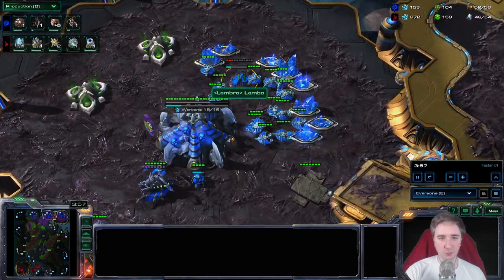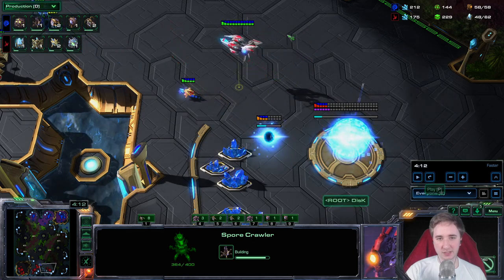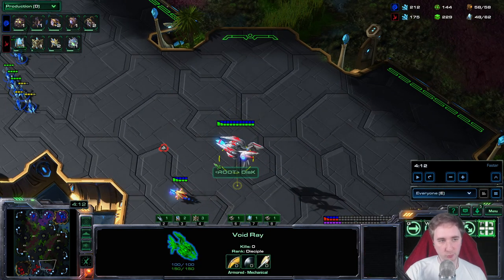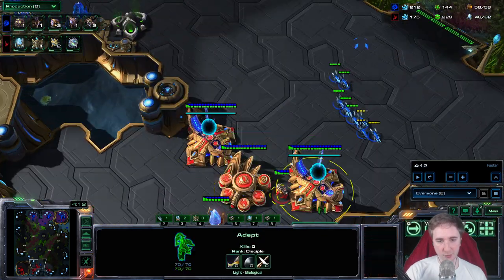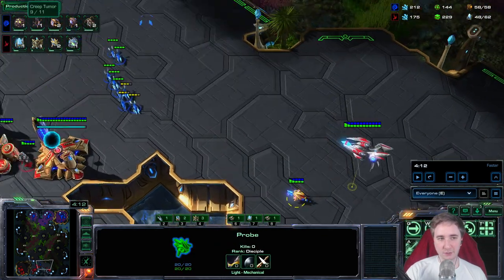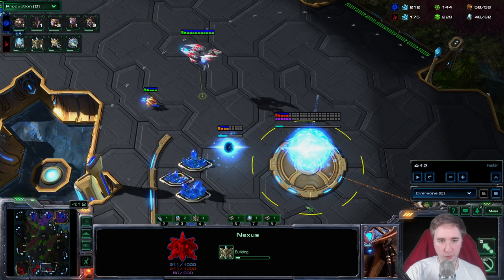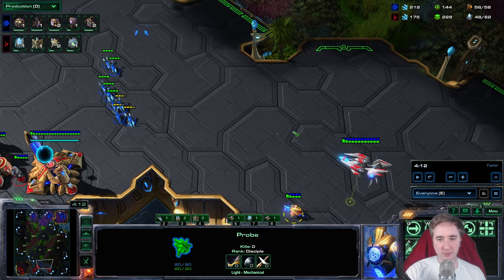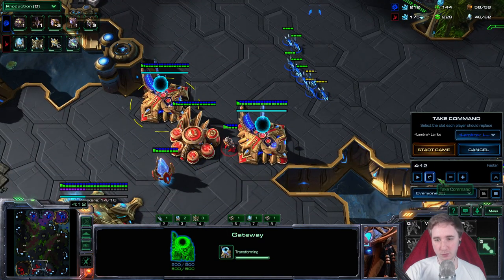I went for a safety Spore here in case of an Oracle, and then I went to check. If he wants to take a third base, I knew he would need to show me his first Stargate unit, which in this case is a Voidray because he lost his gateway units. So if you ever kill the Adepts, the first thing you should do is go straight to the third base. If you can catch the probe, you can delay it by quite a bit since they don't have extra Adepts — one little tip.